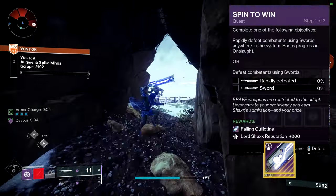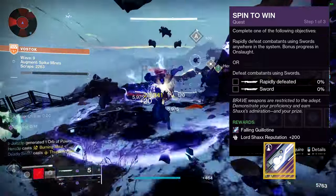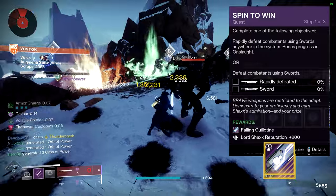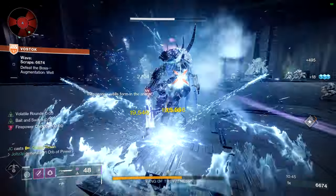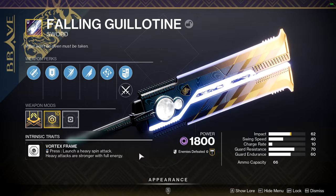Spin to Win is our final weapon quest. It requires Rapid Sword Final Blows with additional progress coming from Onslaught, or Sword Final Blows in general. Just like Edge Transit, kill stuff with a sword in Onslaught and you will complete one of these two objectives eventually. Once completed, return to Shaxx and he will reward you with Fallen Guillotine's curated roll, which is actually its old god roll — that being Relentless Strikes and Whirlwind Blade.